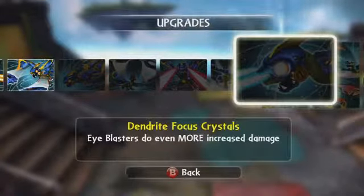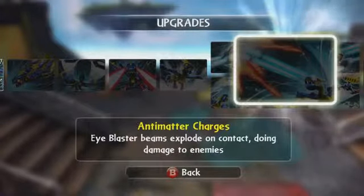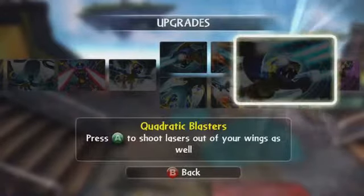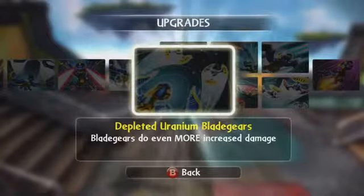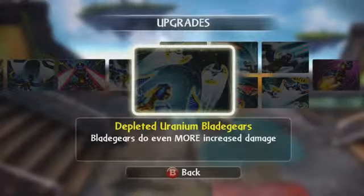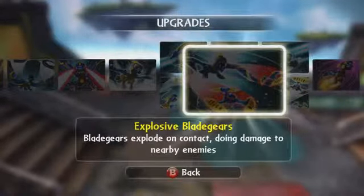Dendrit Focus Crystals — Dendrit? Anti-matter charges. Eye blast beams explode on contact, do damage to enemies. Quadratic blasters — press 8 to shoot lasers out of your wings, oh cool! Depleting Uranium Blade Gears — looks like ninja stars.